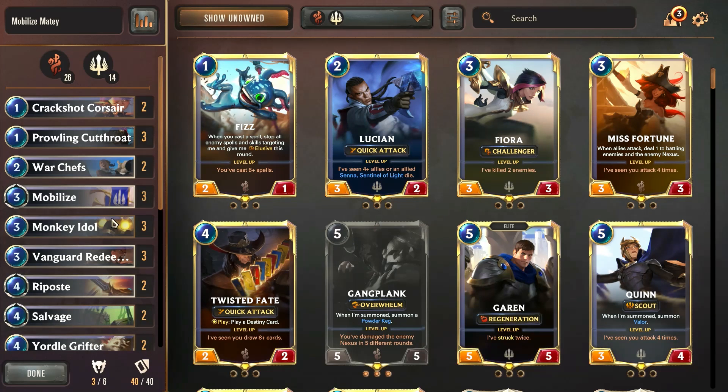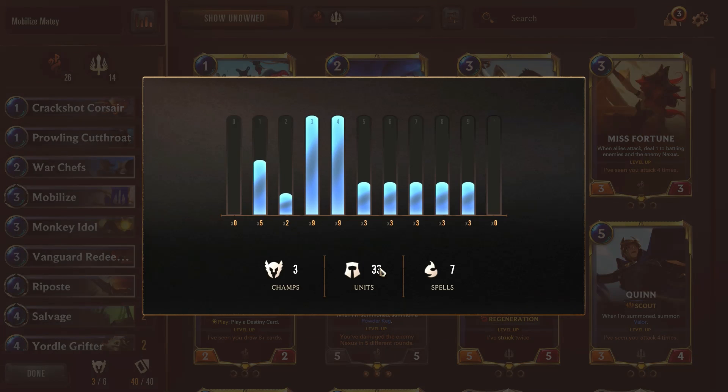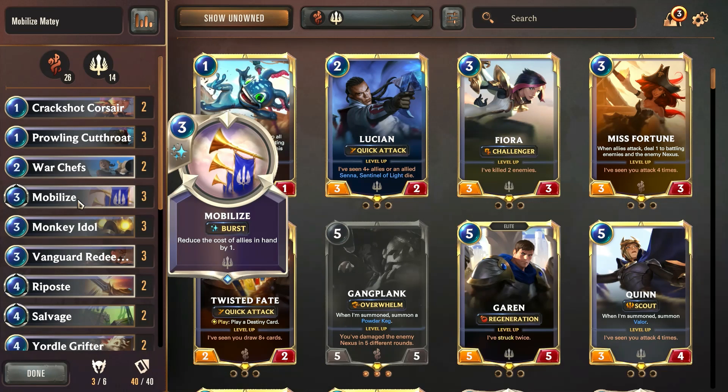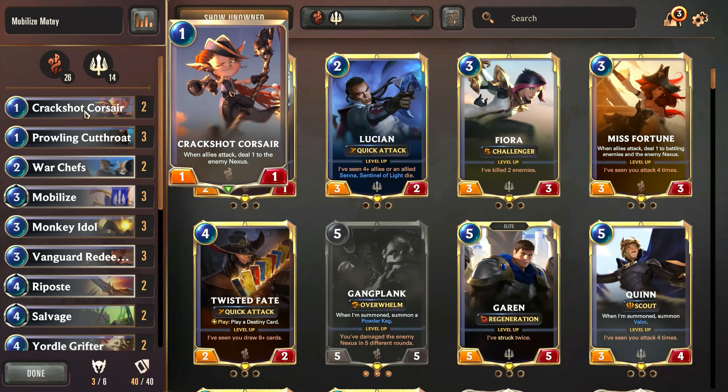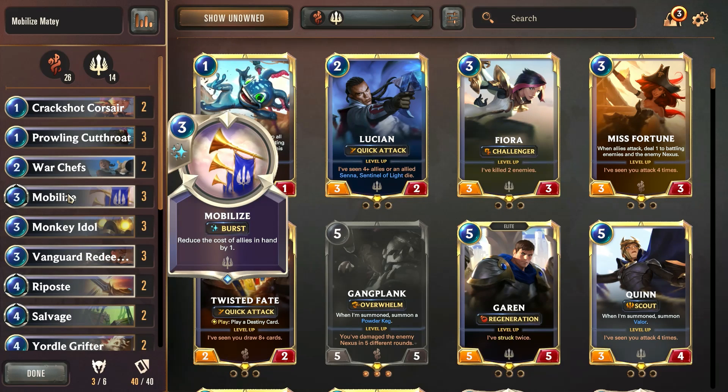What we have here is a Mobilize deck featuring Demacia and Bilgewater. If you aren't familiar, what Mobilize does is reduce the cost of allies in hand by one. In this deck we have 33 units and only seven spells, because we want to get the most value out of Mobilize that we possibly can. For our opening hand, we want to re-roll anything that does not have either a one-cost unit or Mobilize.